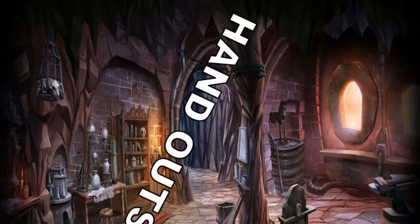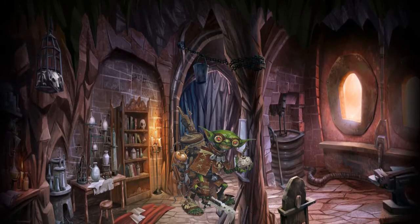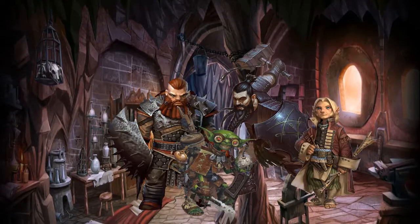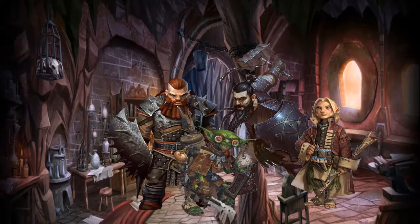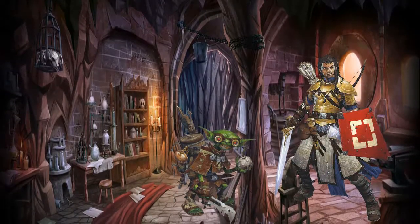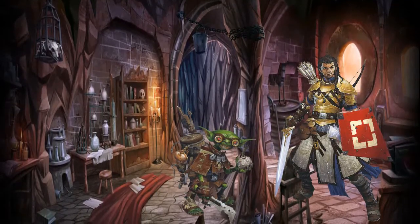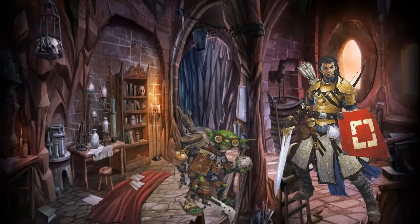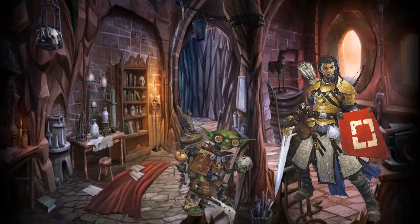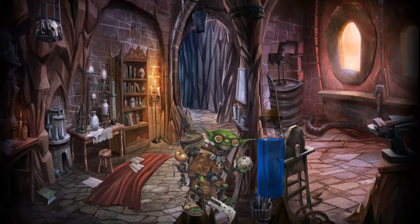Number 3: Handouts. Remember that alchemists are a support class through and through. Most of the alchemical items you're making, you're going to want to be handing out to other party members before combat even begins. Imagine giving your alchemist bombs to the fighter in your party — not only have you given him an elemental ranged option, but he's going to hit and crit a lot more often than you, especially if he's a thrown weapon fighter. Give those elixirs of life to your party members so they can heal when they need to, instead of having to wait for the cleric's turn. Mutagens can make the party even better at what they're already good at.